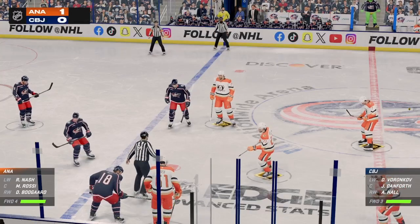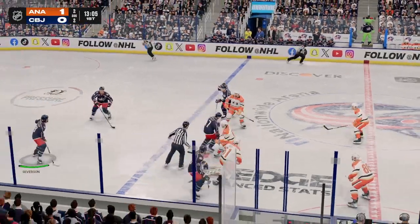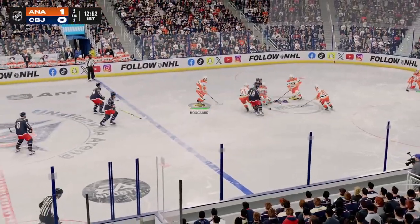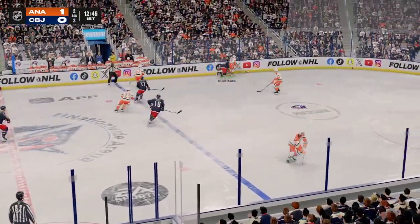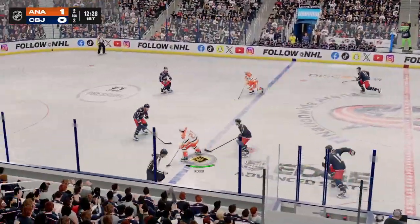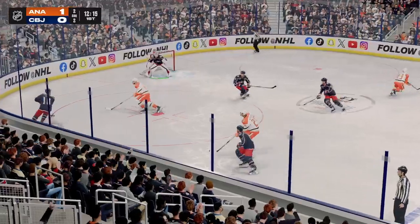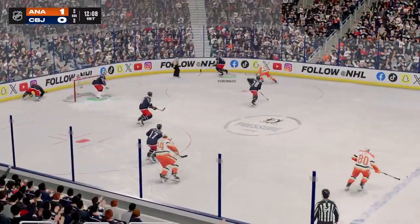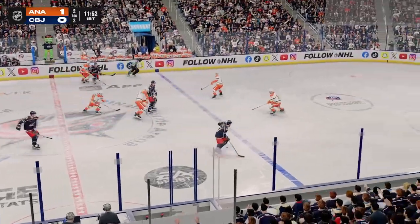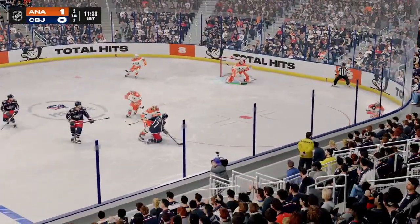Face-off looming as both centers get into position. And they win that neutral zone draw. Quick pass to Hall. Some solid defensive work in their own end with the poke check. Works it across to Enroth. Some strong physicality on the play. A little dipsy doodle and he loses possession of the puck. Brink's made an incredible play right there. I mean, he's stumbling — he looks like he's going to fall almost — he's off balance. And that's the key. The puck isn't exactly where he wants it, but he still manages to find a way to get a shot off.